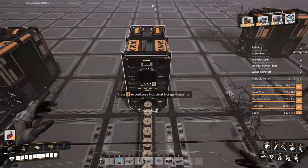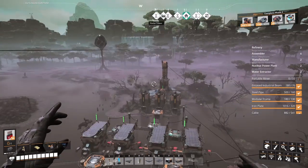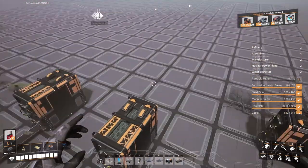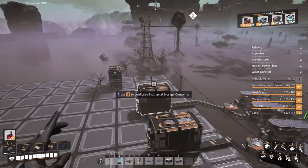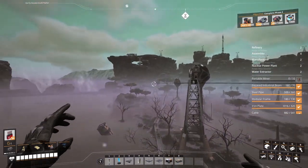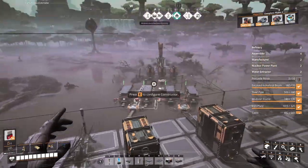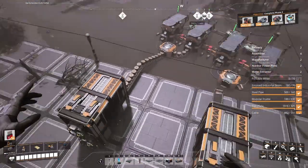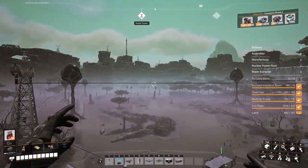Welcome back to the channel, thank you for joining me in another episode of Satisfactory. This is episode 41. We are building our new nuclear power plant. We put the miner on the caterium to get some quickwire, put the miner on the copper to get some copper sheets and wire, and now it's time to take care of the steel pipes.